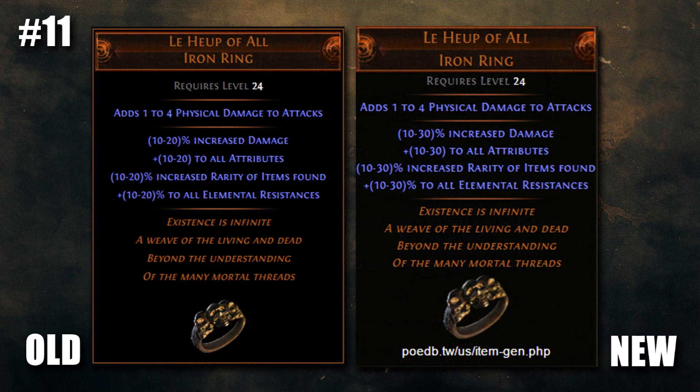Next up we have Le Heup of All, which has always been kind of decent, though kind of rare and somewhat forgotten. The ranges have been buffed from 10-20 for all of its mods to 10-30. So keep an eye out, because a well-rolled Heup is an extremely solid ring and potentially quite attractive for just about any build.